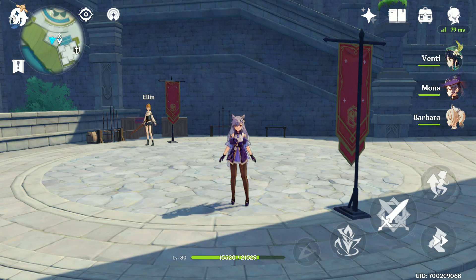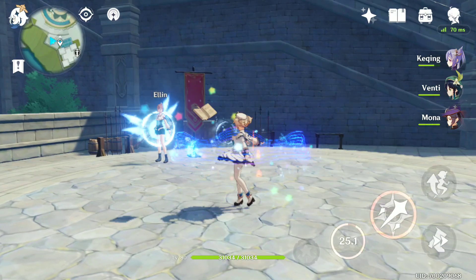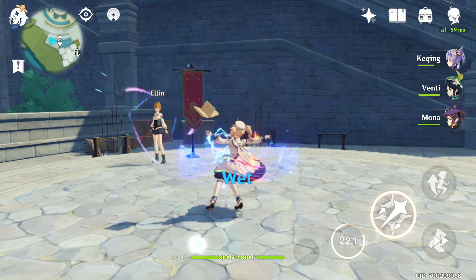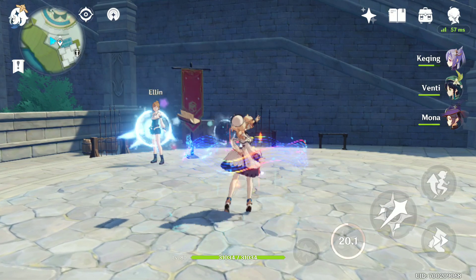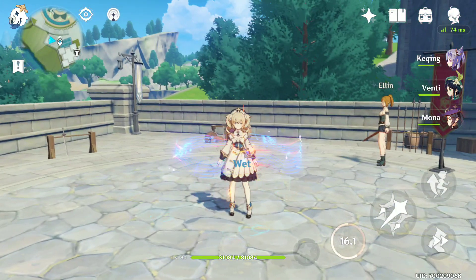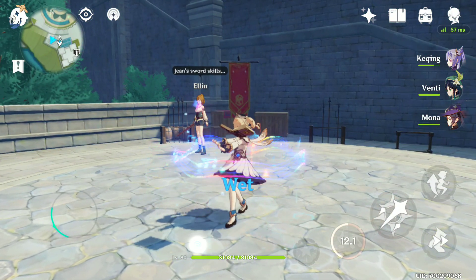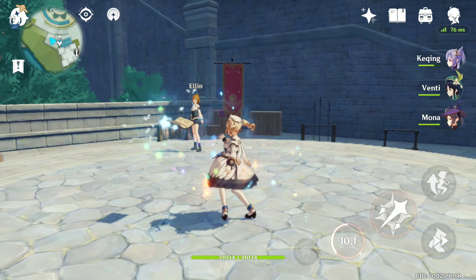This is how ridiculous Barbara can be, and honestly this is not even the most ridiculous part. Every time you pop your E and basic attack units, it heals your team. So I'm gonna grab a friend from Discord called Bean, and we're gonna go into a dungeon where she really excels, and I'll show you guys how much healing you can expect from her E ability.